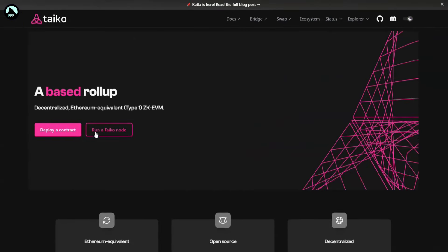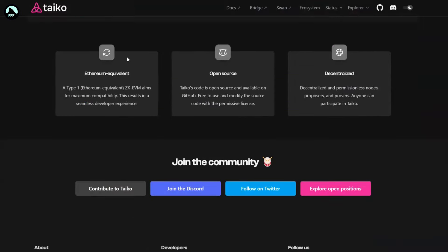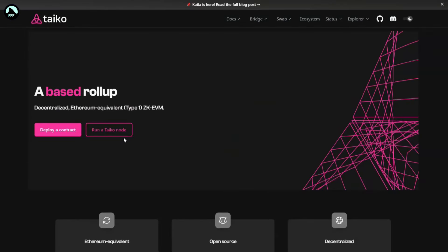Taiko is a decentralized Ethereum ZK EVM layer one. All that spaghetti wording doesn't mean much to us normal people, but basically it helps developers build ZK Ethereum Virtual Machine projects. It is becoming quite popular, so it might be very good to get the free airdrop and see what we get with the coins.